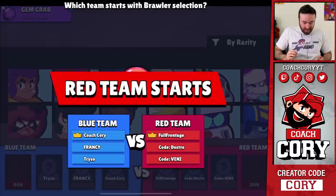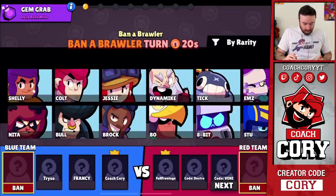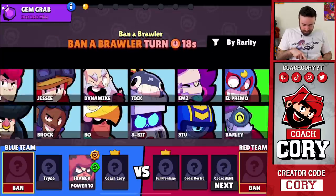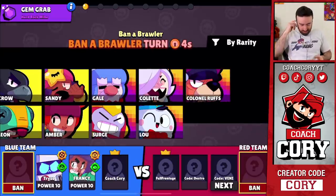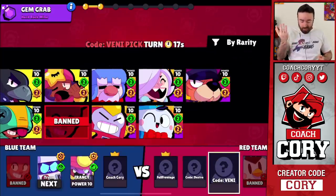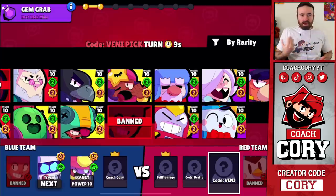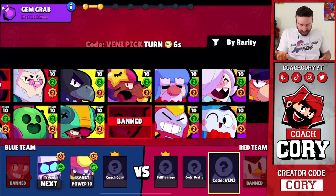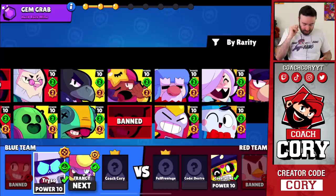We got a match — I'm captain. It's Hard Rock Mine. What should we ban? I'll go with Amber. I banned right away. They had first ban, but that's cool. It looks like we're going to have 8-bit and Gene possibly, but my teammates are just showing what they want to pick. They have first pick, then I think we get two picks in a row, then they pick twice, then we pick once. I have last pick here.